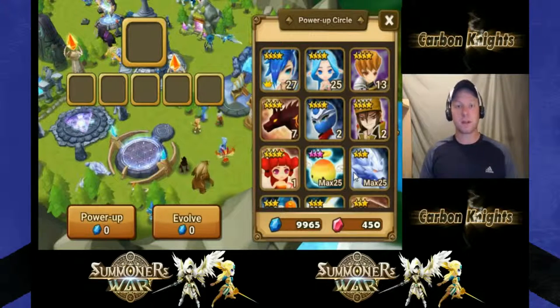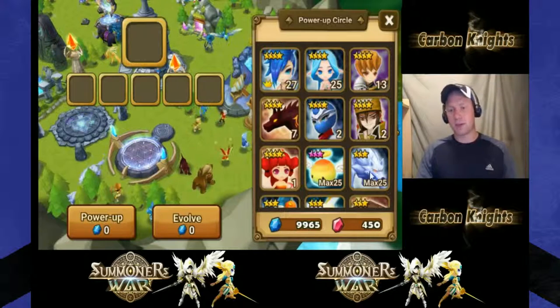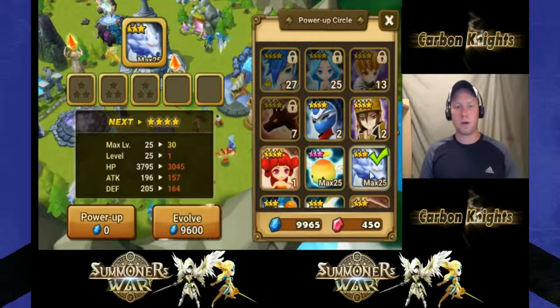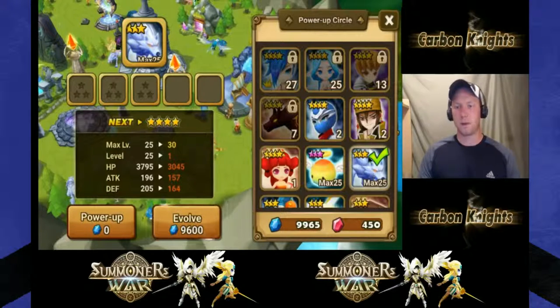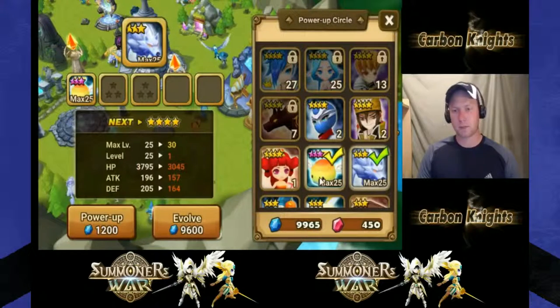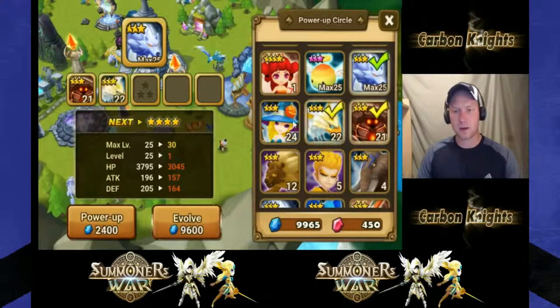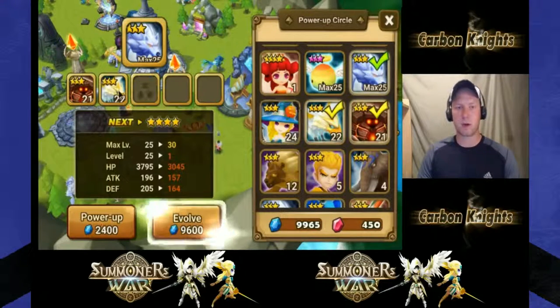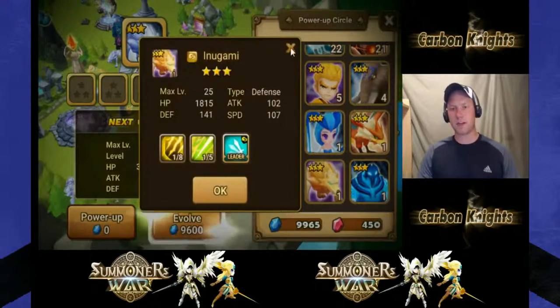There are two main ways to level up your skills, and I want to talk about maximizing your efficiency with your food, your evolving, and your skills. Here we have my water Inugami and I want to make him a four-star monster - I need three three-star monsters to sacrifice to do so. I could use this guy, but I wouldn't because he's ready to become a four-star.